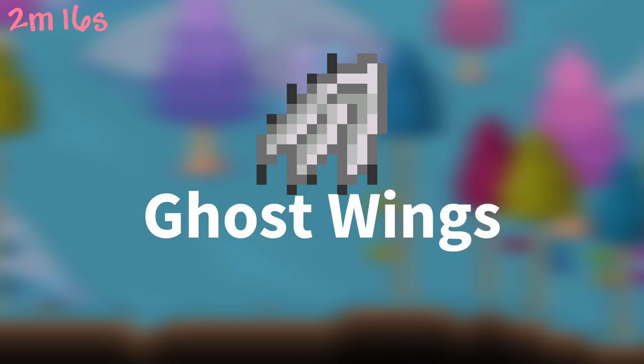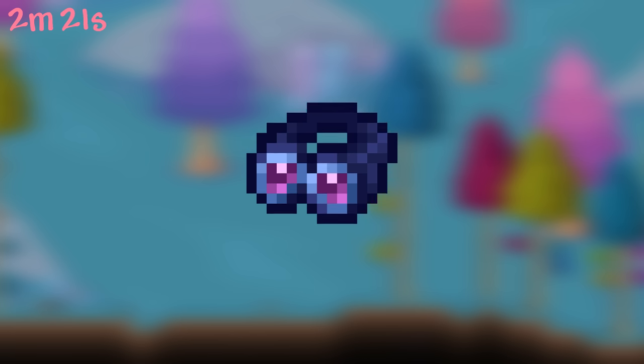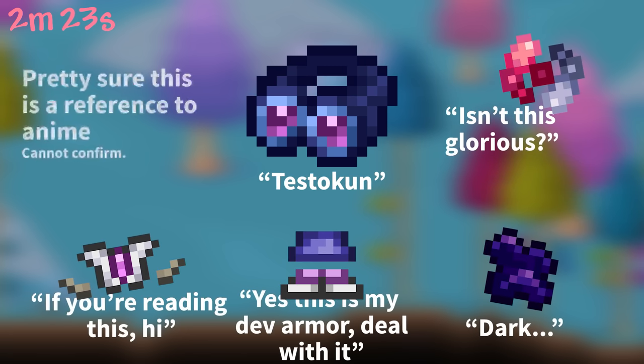Specter Wings used to be called Ghost Wings, with the only change being the recipe and name. Your Razor's goggles are internally referred to as 'Testokun,' as is the rest of his armor with their internal names.